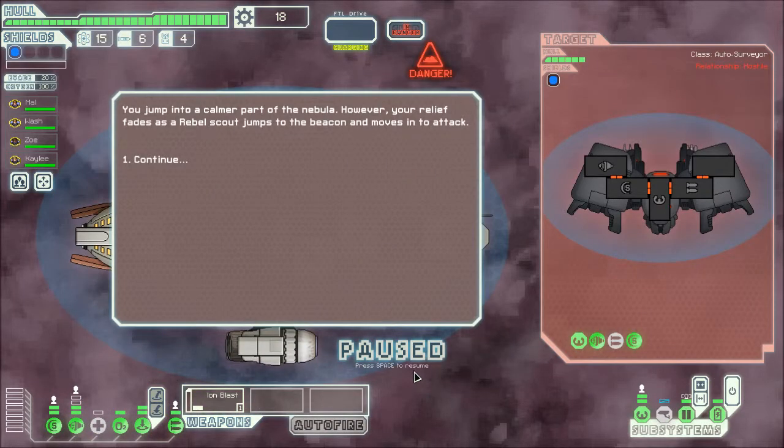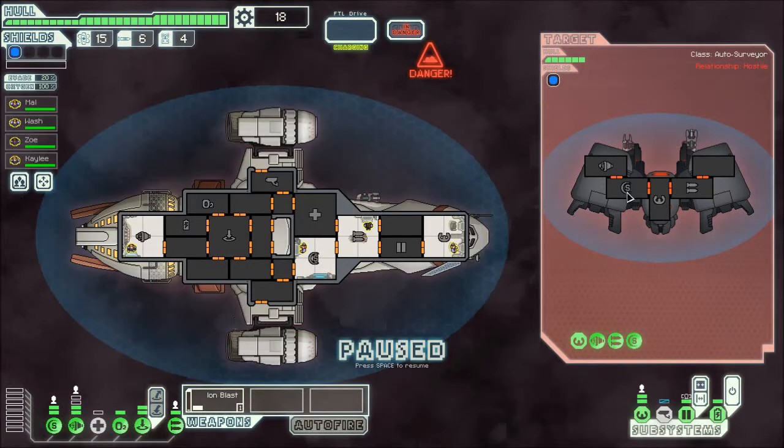We've got a mission to do. Oh, we've got a rebel scout. This is difficult because there's no oxygen on scout ships. If I send Kaylee up to the scanner room — oh no, scanners don't work in a nebula either. Never mind, stay there.